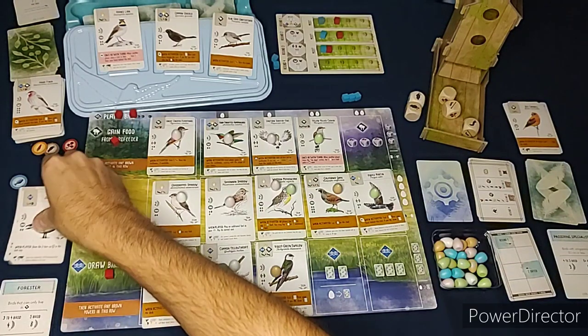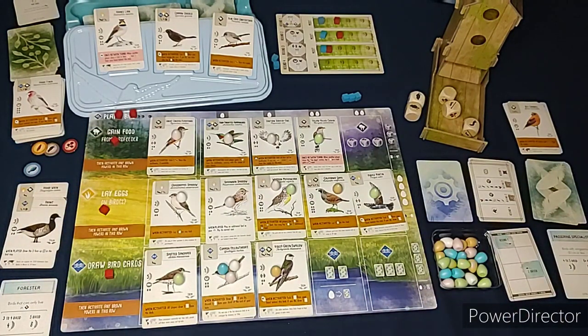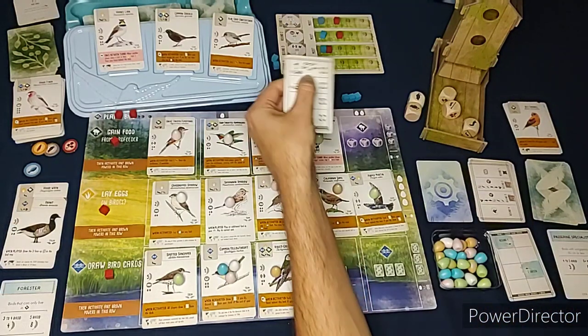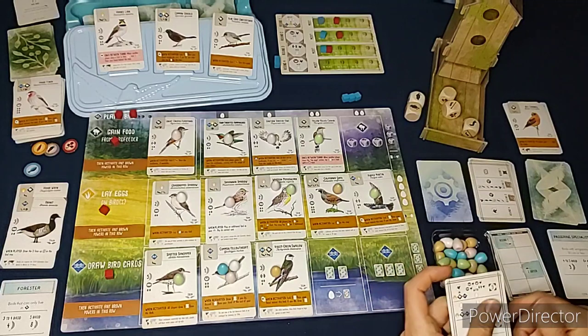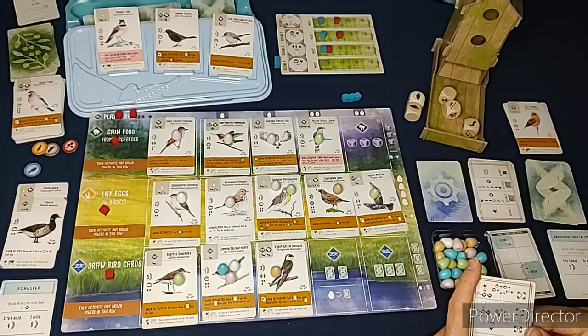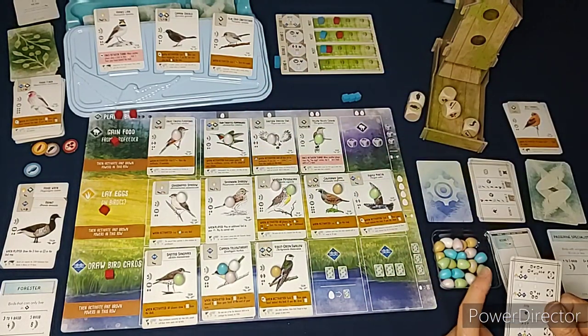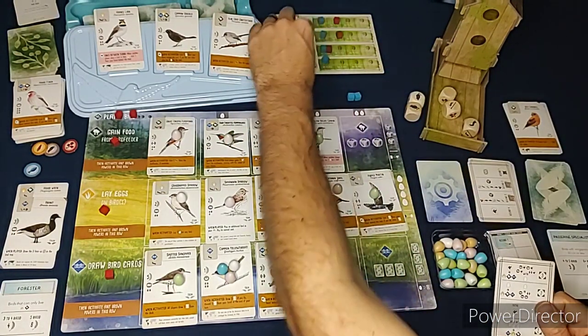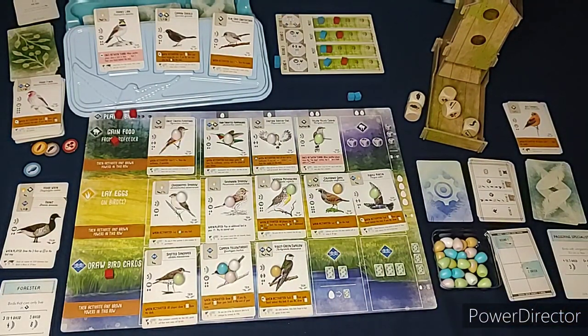I still had two cards in my hand that I couldn't play. We do the round four end-of-round bonus: for that type it starts with three plus two cubes for five total. That's birds with an egg in them, and I only have two so the Automa beats me on that as well. I didn't do well at the end-of-round bonuses, but let's see how the final scoring goes.